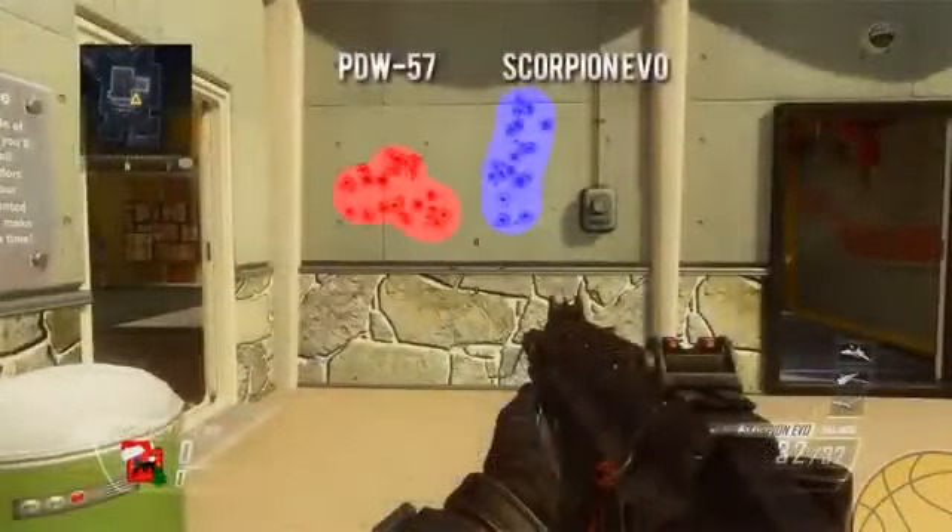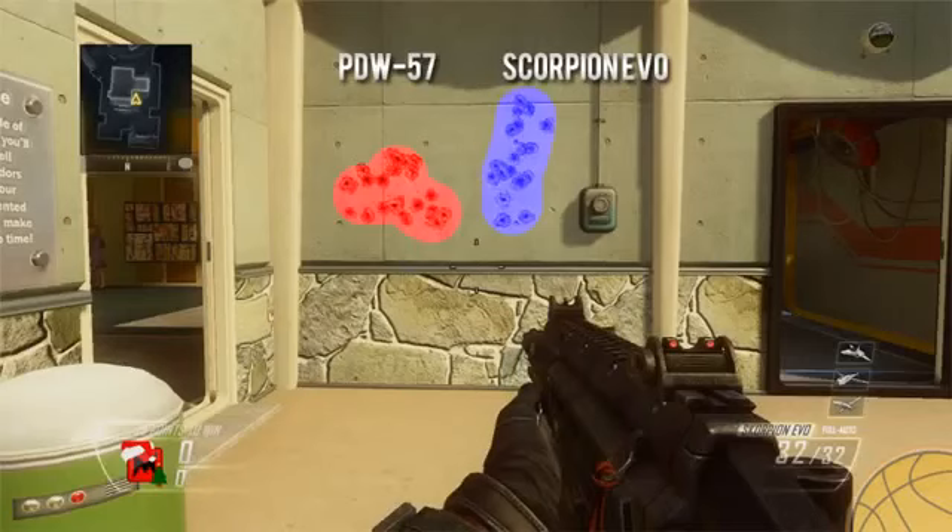Taking a look at the recoil for these two weapons — which has been updated slightly in the recent patch — the PDW has more of a gradual left-to-right horizontal recoil, while the Scorpion has a straight up-and-down vertical recoil. Typically straight up-and-down recoils are fairly easy to handle with practice; the AK-47 in past Call of Duty titles is a perfect example of this. However, that's only because of its low rate of fire, whereas the Scorpion's fire rate is really high, which makes the gun kick up fairly quickly.